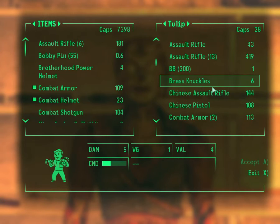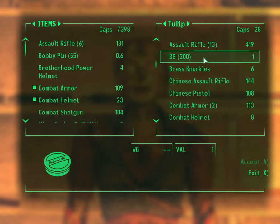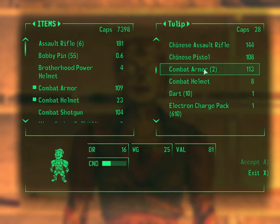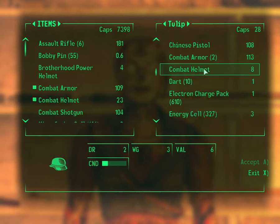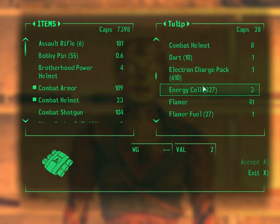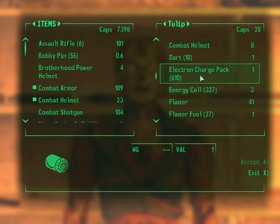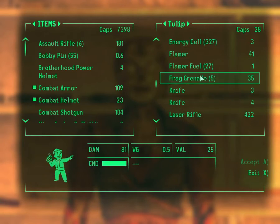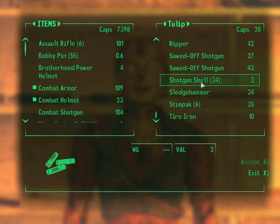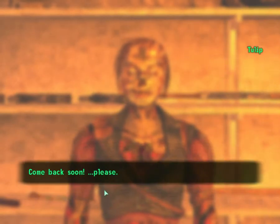Maybe there's something else I can buy. 200 BBs? Nah. Brass knuckles. Combat armor. Which was it that I had more — Electron charge pack or energy cell? I had tons of these, but not many of those. Oh well, I'll probably find more. Radiation suit. Shotgun shells? Nah, I have enough. I have to go.